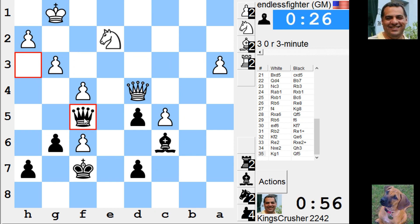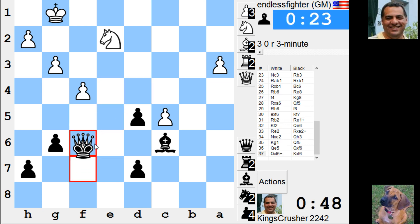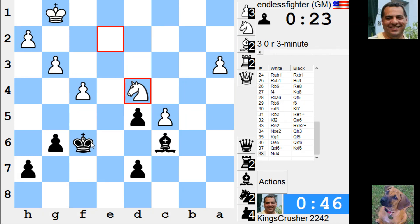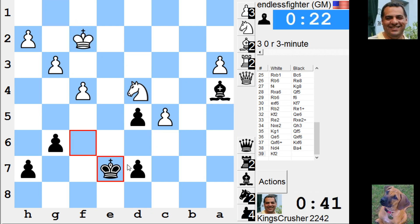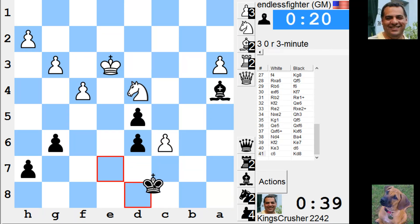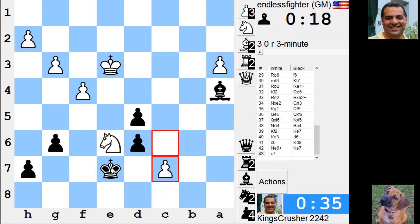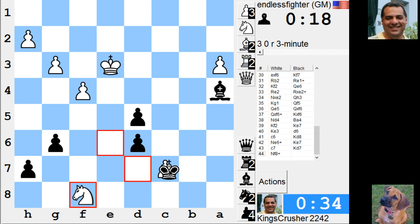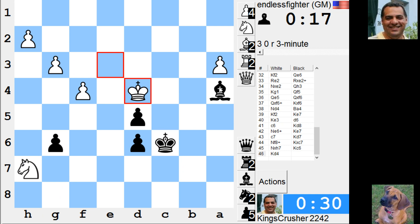Trying to cause some trouble for him — queen b1. If he's too late, or queen f6. I'm gonna get rid of his pawn, I think, hope for the best there. Is he just winning? Is this technique? Play for d6. Check. Doesn't look like amazing technique, because — maybe it does. Ugh.